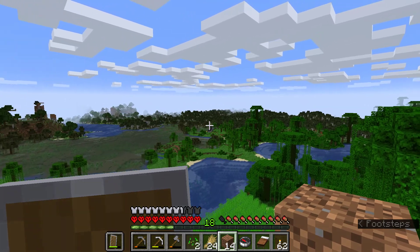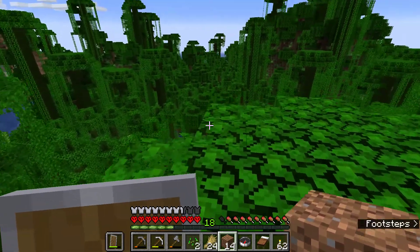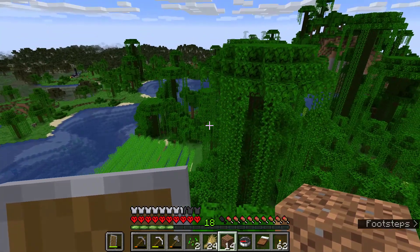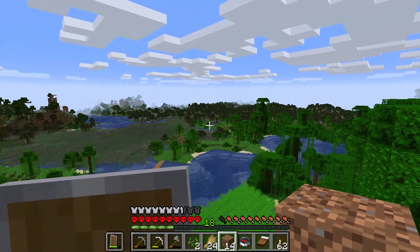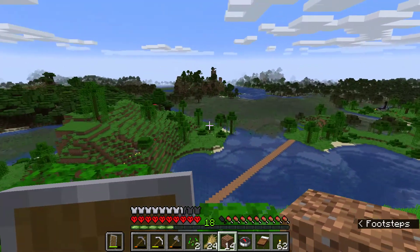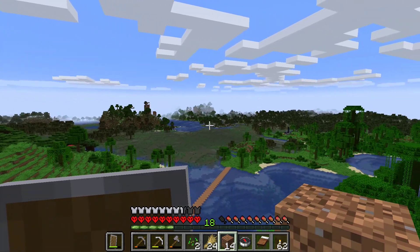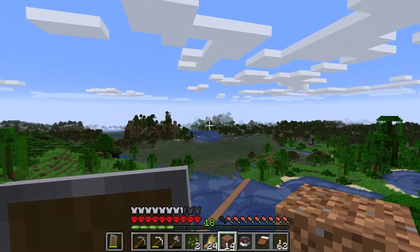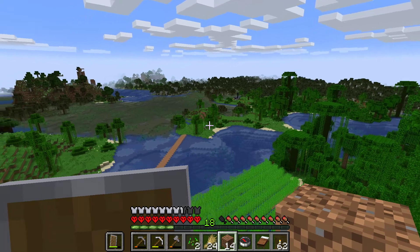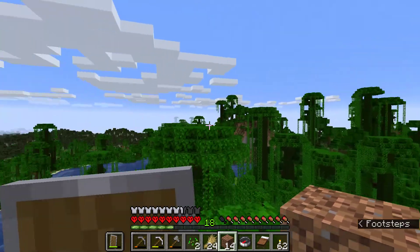That looks like a ruined nether portal. I recently got a request to create a nether portal on video, so we'll be doing that soon — we'll go investigate that before then, as there's usually some treasure near those portals. From up here we can see a flower island, some birch forest, and some more flower fields, but we're too far away to see any animals other than those cows we left. The jungle is still in the way of seeing that direction, so let's go a little bit farther.